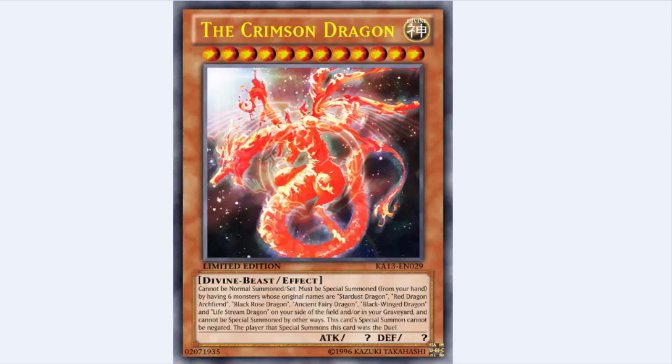You could pay 6,000 life points to send two. Stardust is Level 8, Red Dragon Archfiend is 8, Black Rose is 7, Ancient Fairy Dragon is 7, Blackwing Dragon is 8, and Lifestream Dragon — I think he's Level 8 — is Level 8 plus Power Tool Dragon. So I'd send Lifestream, but then you've got to run Power Tool too. You've got to summon Power Tool, then have a tuner, then go into Lifestream. That's too much work. It might be a very good trump card for Synchron-based decks because they can special summon different levels quite easily. They still have a better win button — it's called Quasar.